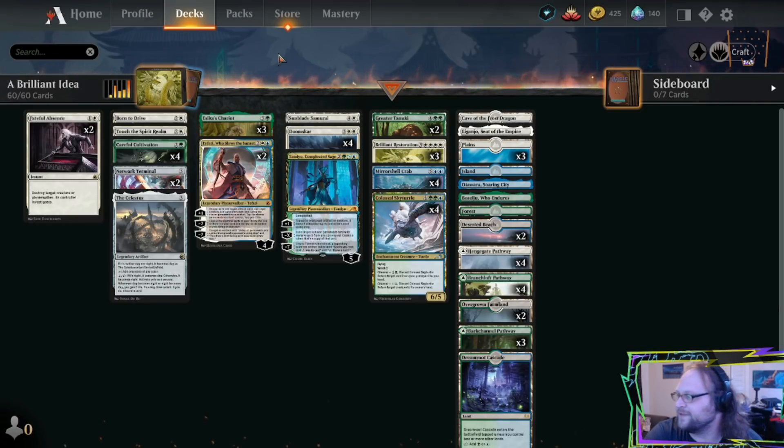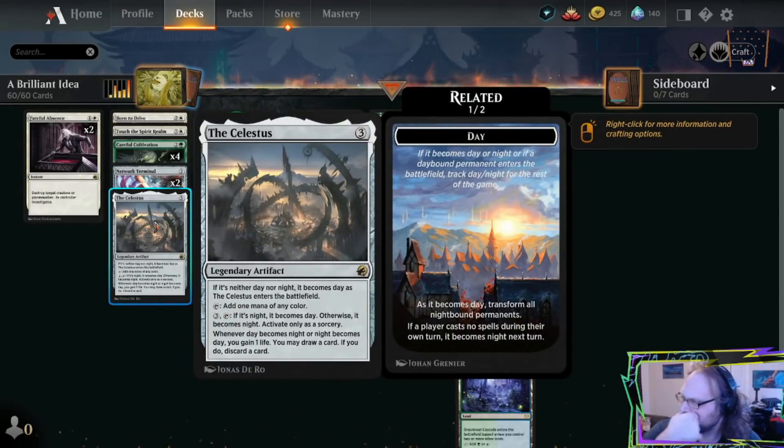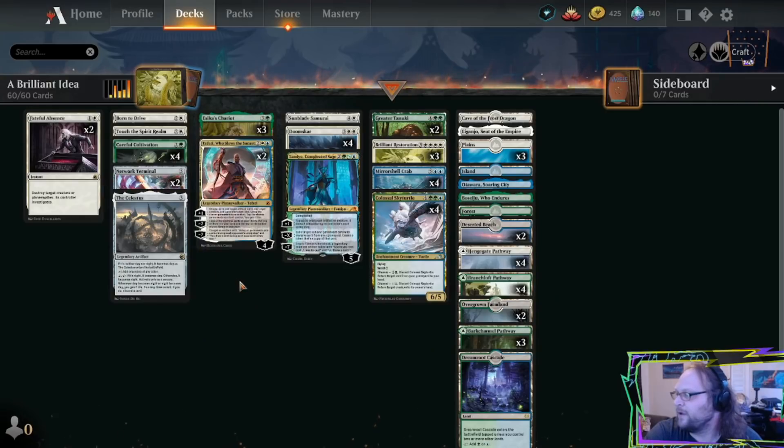So we're doing a lot of Instant Speed stuff here, but we do have some mid-range-y nuts going on. We've got Network Terminal and the Celestis. A couple of reasons I'm playing these: we need to fix our mana for white, and we need to be able to cast Brilliant Restoration as reliably as possible. These cards ramp and they fix our mana.